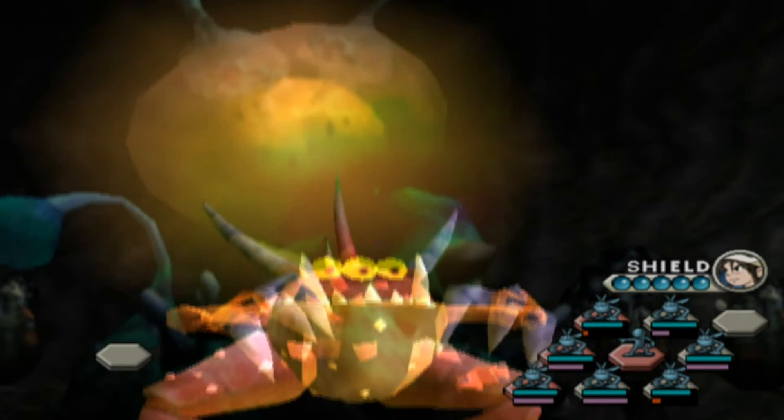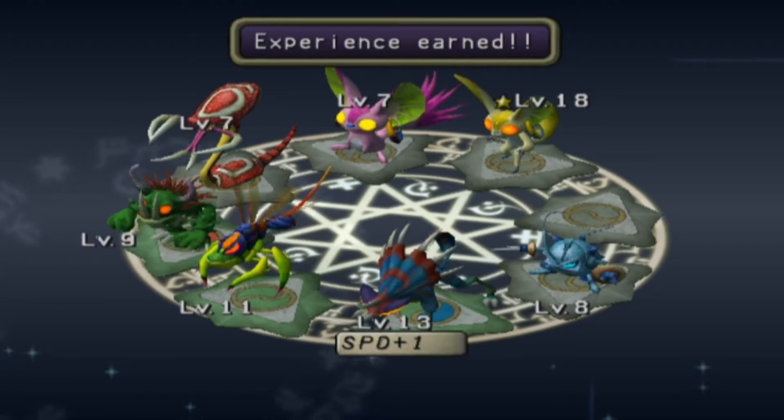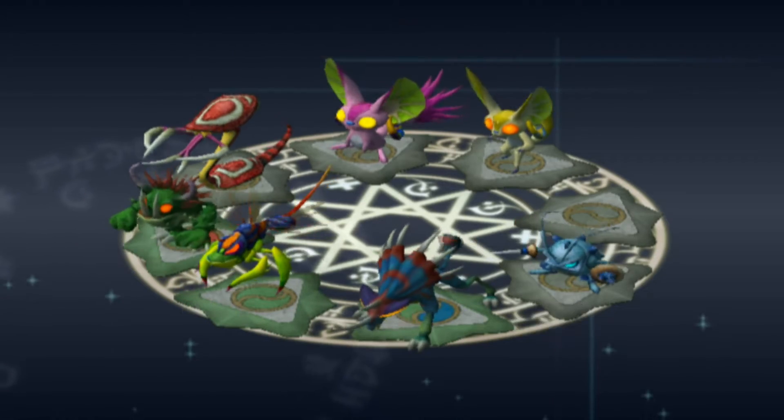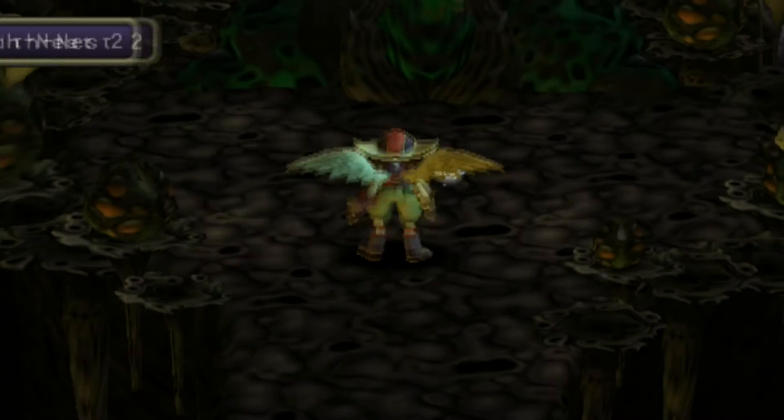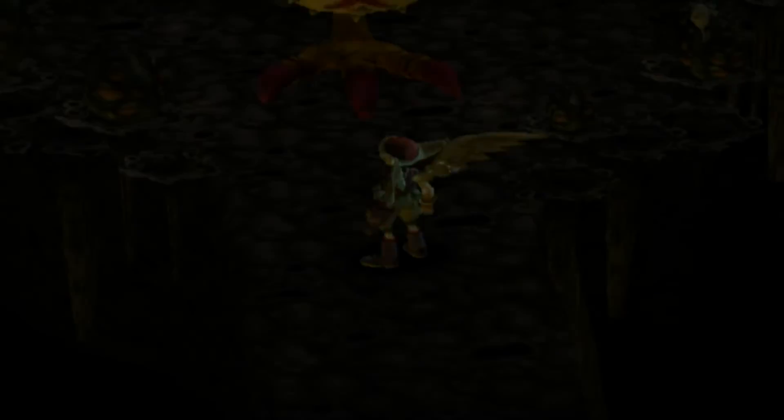Our team is looking very powerful — we're knocking out these monsters no problem, and XP for everyone. I might actually need to run back again if Prissy Pants hits the level she needs to. What is this? Lilith Nest 2 — it's what I thought. All right, I need to focus.